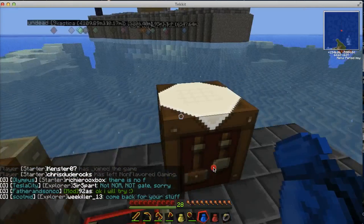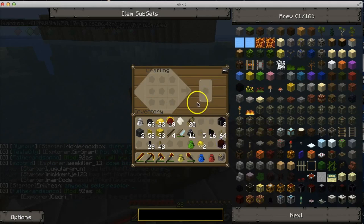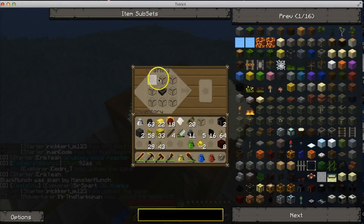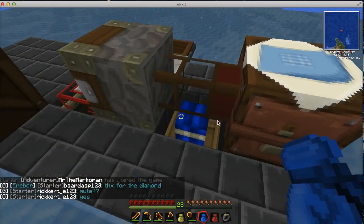I made two of each item that you need, and then I'm going to put it in, and then it'll start pumping it out.